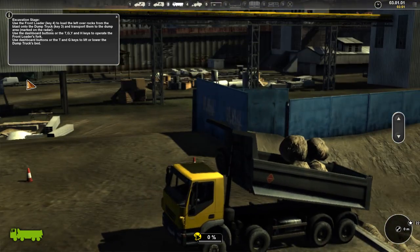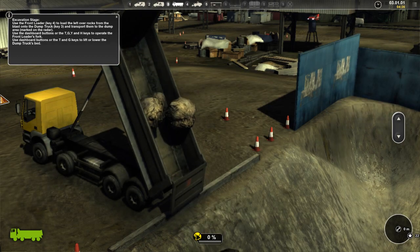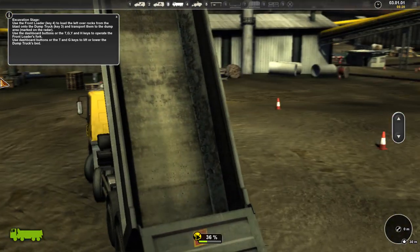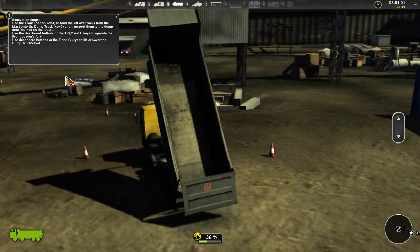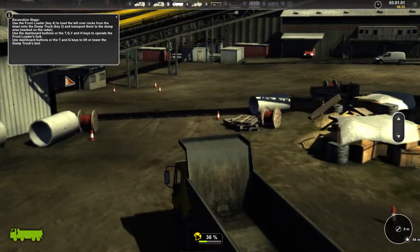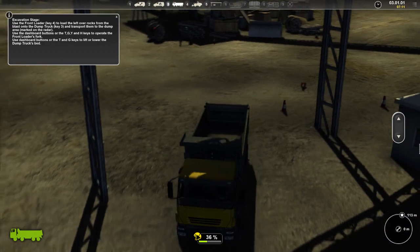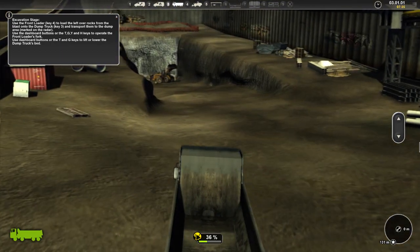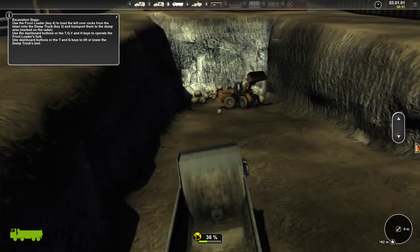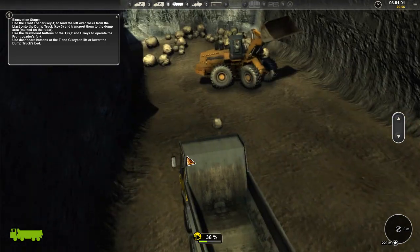So I can raise the dump truck bed with T and G. The rocks are stuck — oh, there they go. They just kind of clipped through. Yeah, I don't have to do all the rocks because that was 36% — there's no way that was a third of them. I don't feel like driving around with the dump truck fully open and extended. If I switch vehicles while it's moving, they seem to stop pretty good, so I can use that to my advantage since the brakes are a little delayed on these heavy things.